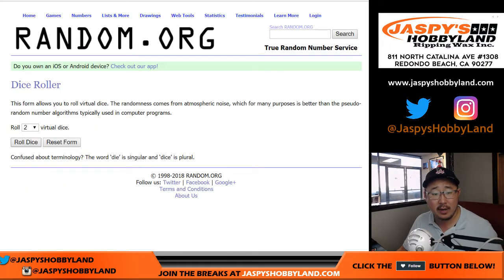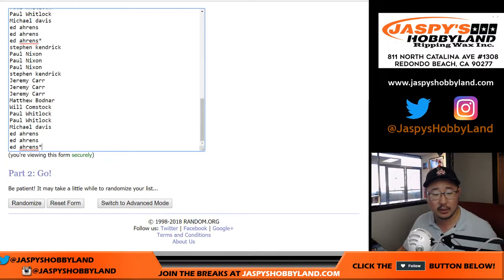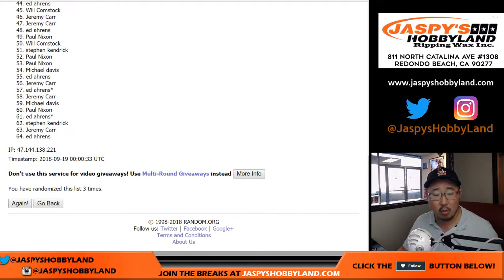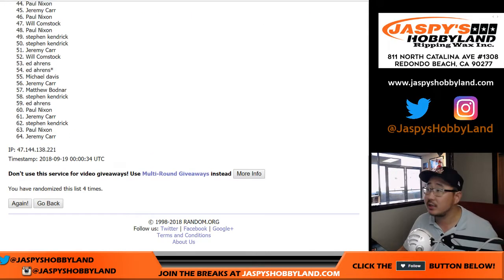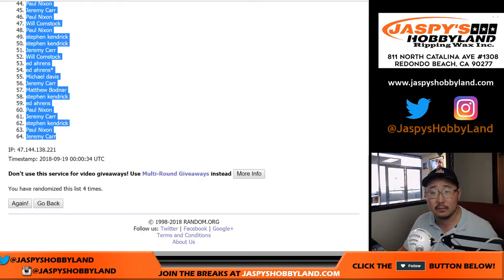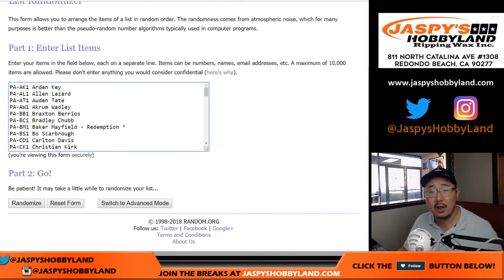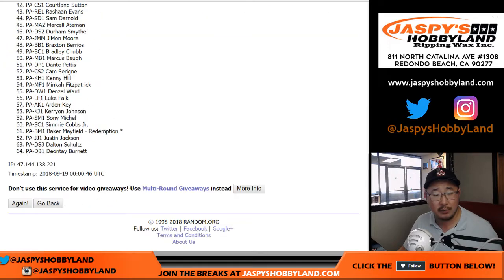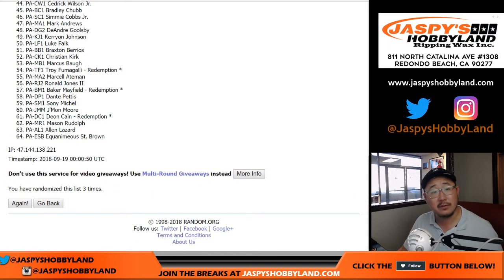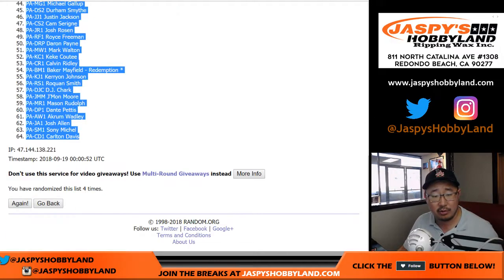Let's randomize each list. One and a three, four times. After four times, we have Bulldog fan Will down to Jeremy Carr. And then one and a three, four times for the player names. After four times, we've got Darren Carrington all the way down to Carlton Davis.